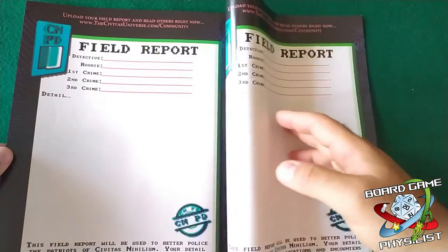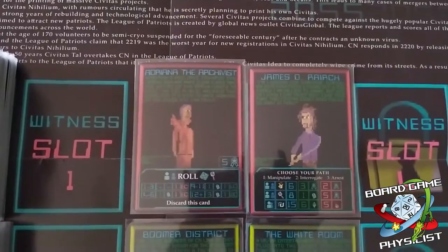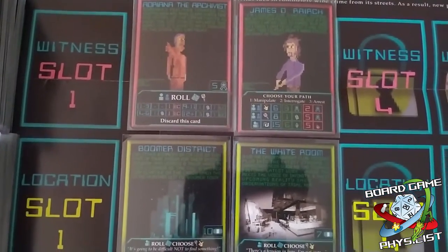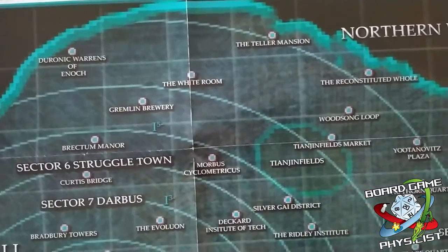You'll have to move on with other crimes, getting back to an unsolved case after encounters or after you have solved the one you are investigating. You'll be allowed to interrogate the key witness once again, hoping to collect the last evidence, solving the case, and collecting the bonuses.